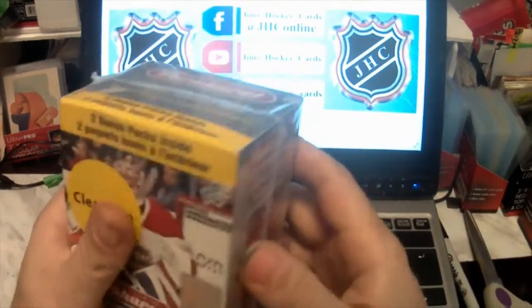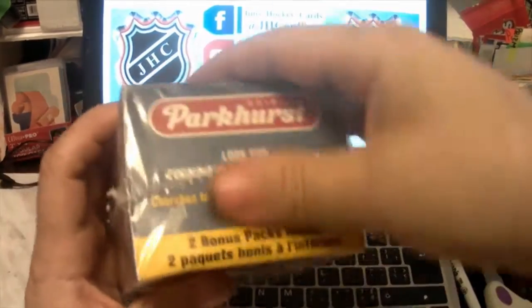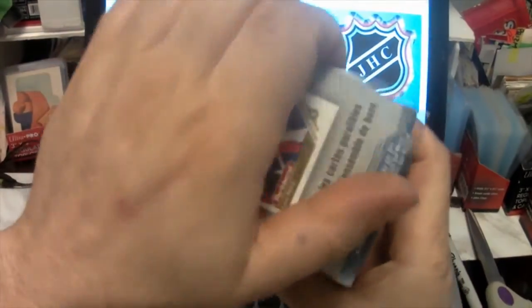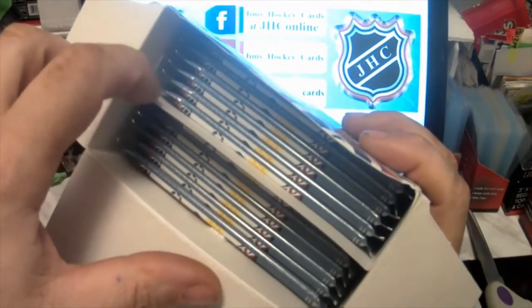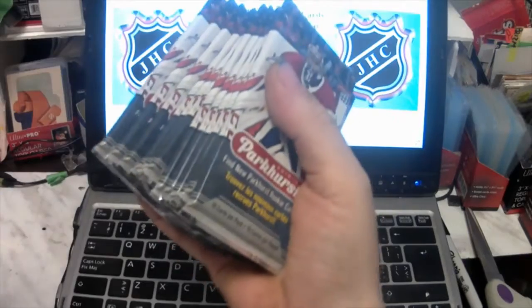Let's get this started and see what we get. It says clearance — I got the box for 25 bucks, so hopefully I'll get something half decent. One, two, three, four, five, six, seven, eight, nine, ten, eleven, twelve — yep, okay, there we go.